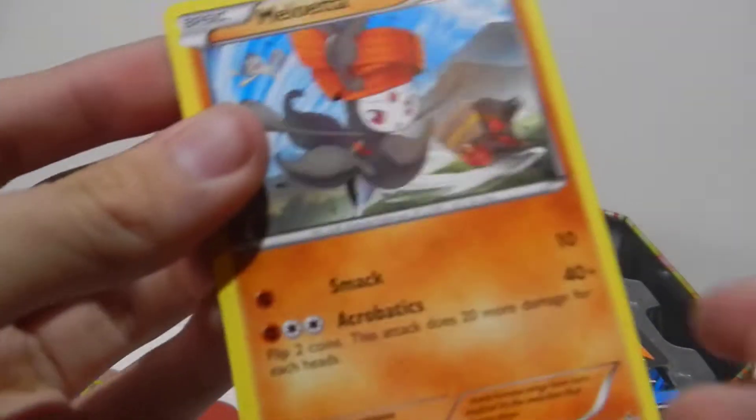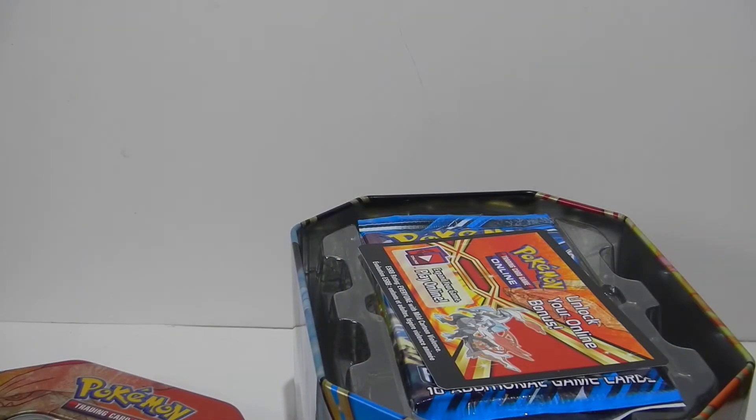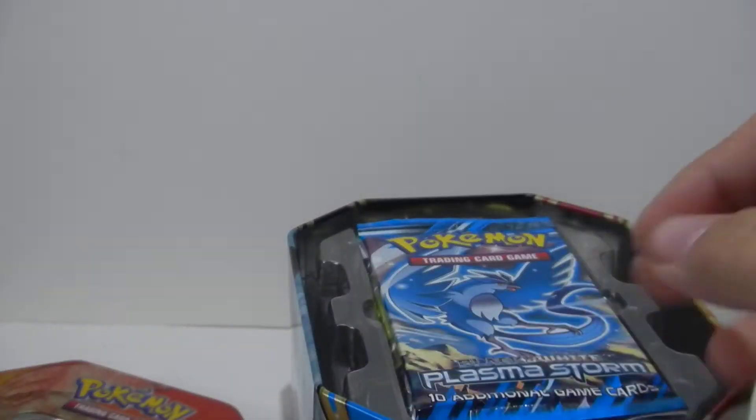Here's the Milo Eta we got. We got the Fighting one this time instead of the Psychic one. The Wizard of Two. Here's the code card — just leave a comment, I'll give that to you. And that's the tin.